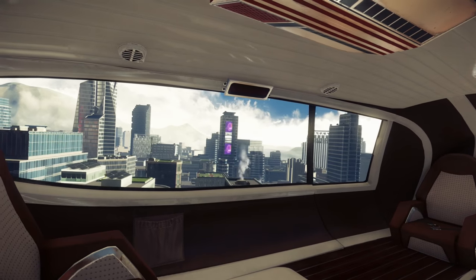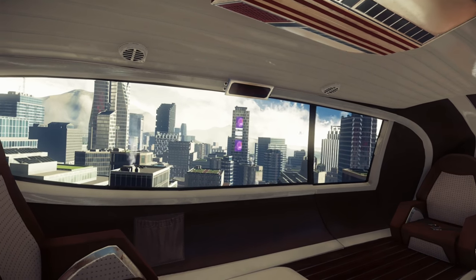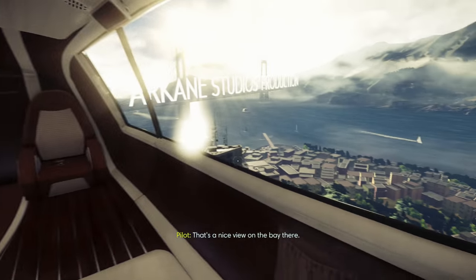And there you have it! If you're curious to see more of the first hour of Prey and don't mind a few early spoilers, you might want to check out our Let's Play. Or for a slightly more detailed look at the novelty Huntress Bolt Caster Nerf Gun and how to find it, click the other video on screen now. If you enjoyed, don't forget to like and subscribe for more from Eurogamer — and happy hunting!